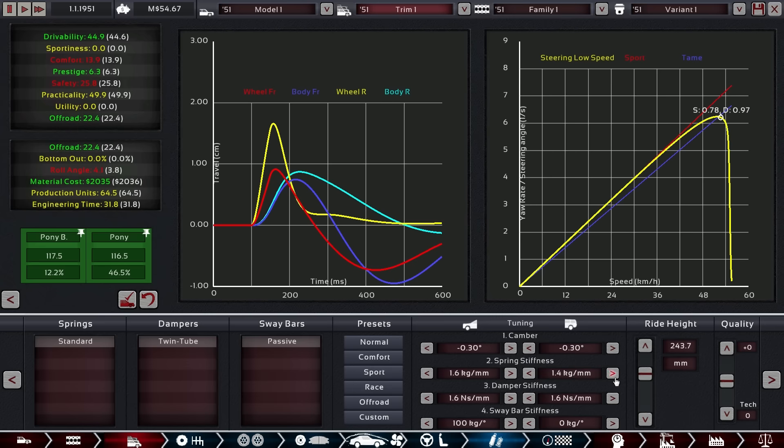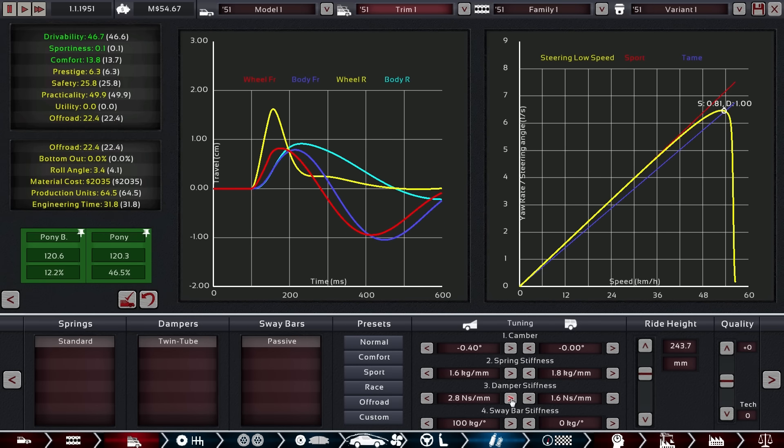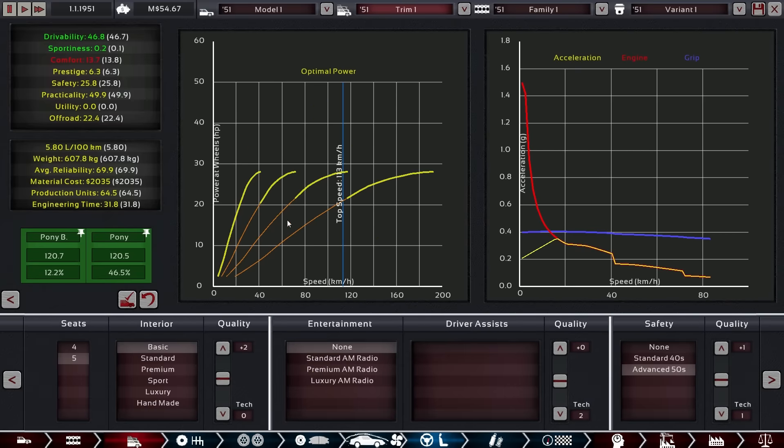Maybe that was a bit too much. There we go — much better. Okay, still the wrong direction, but there we have it and that's the optimal. Now it's just damper stiffness — those look very very soft. Let's see what happens if we amp them up to about twice the stiffness. Yeah, that was beneficial. Let's amp up to twice the stiffness here too. Yep, that was good.